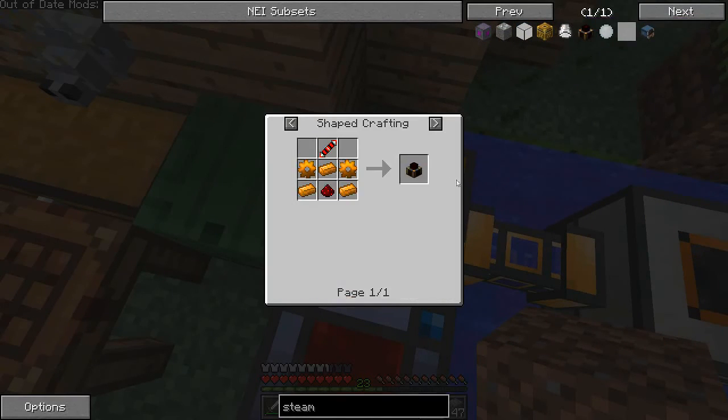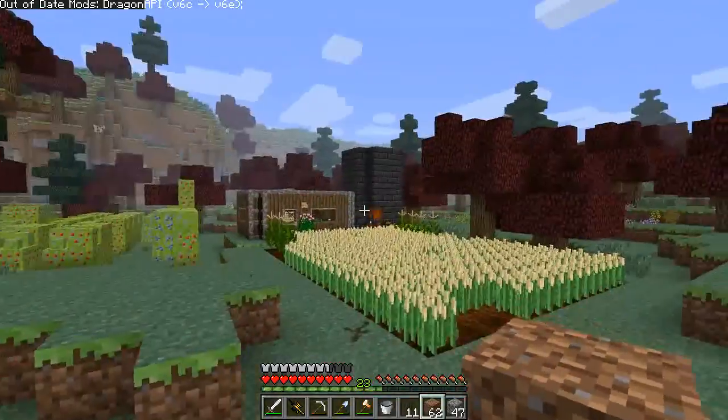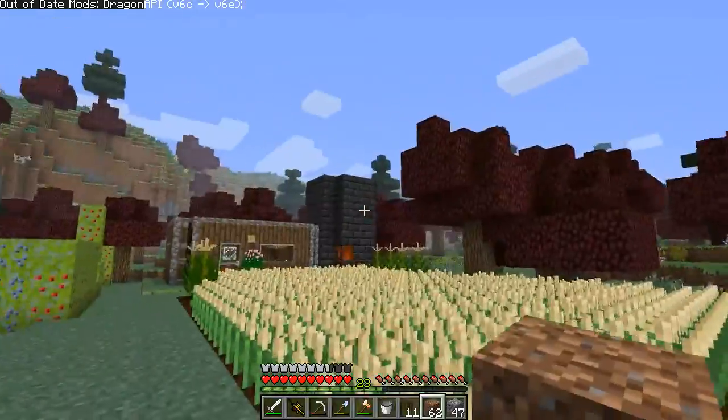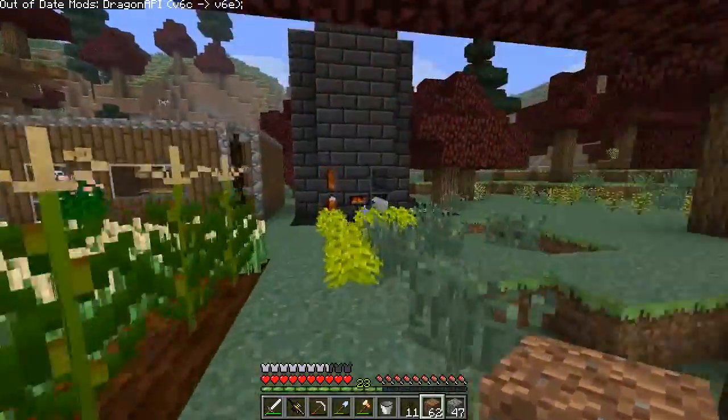You can see how you make it — you make it with some copper, things like that. It's not that complicated, honestly. We found a village, so we kind of raided the bricks, and now we have more capacity over there, which is awesome because we kind of need it.